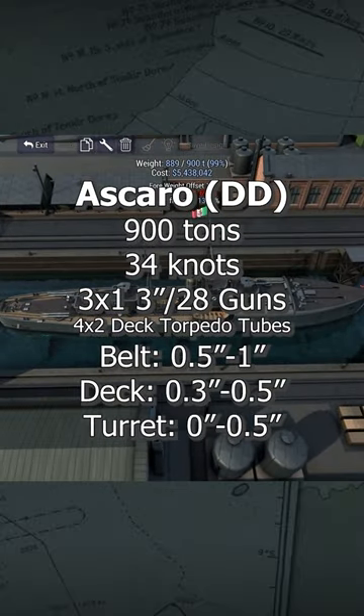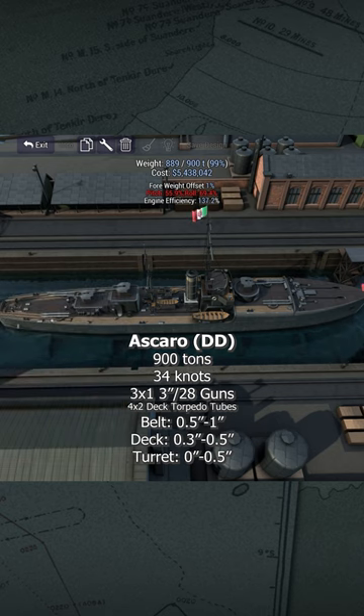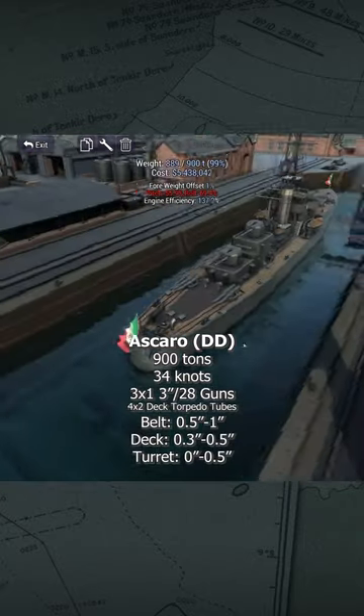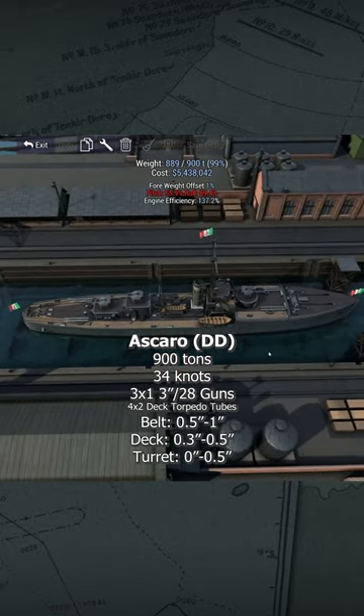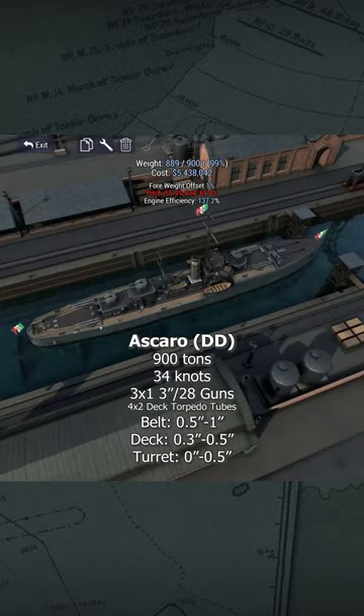I decided to go more torpedo-heavy with these destroyers. So 34 knots of speed, only 900 tons. I made them pretty fat to carry these two torpedo tubes in the back. They have eight torpedoes in total. They can fire the front and then while turning around and running away, they fire some more.